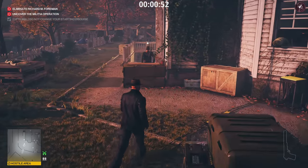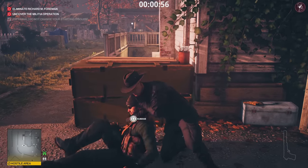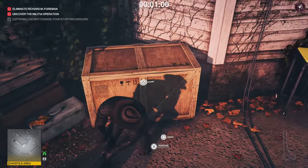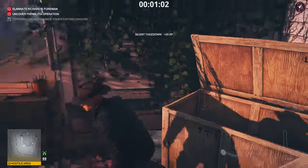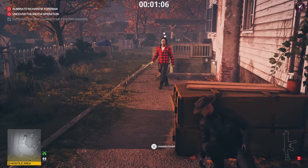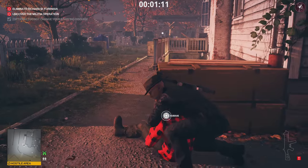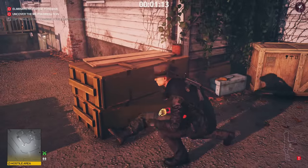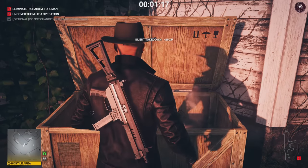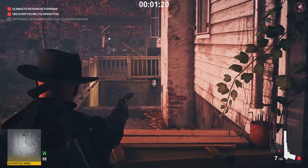Get to these crates, press your body against the crate, and subdue from over the crate. The button to press your body against a crate is Circle on PS4/PS5, or B on Xbox. Next, grab the gun and put it away after hitting the body, then press your body against the crates again, lean out, and press the subdue button to subdue Ezra Berg from around the corner.